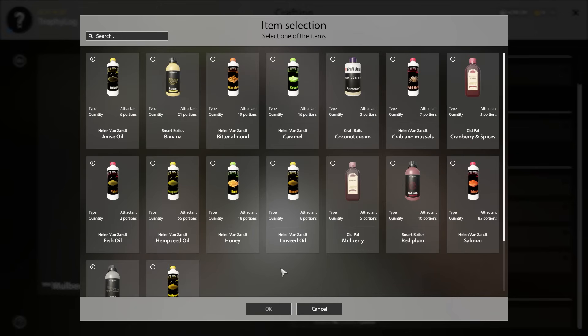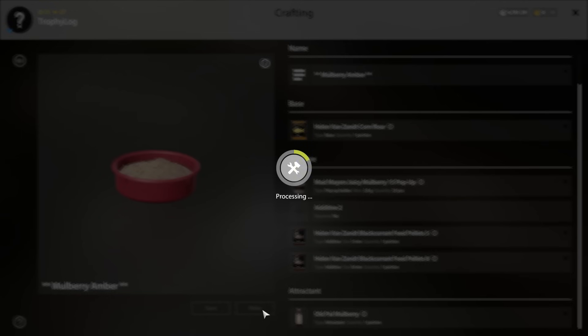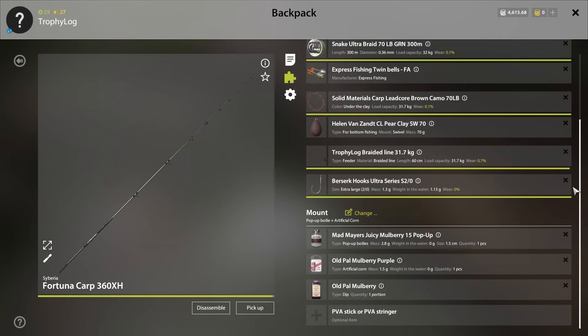For the spot mix we will use a cornflower base, choosy mulberry popups 15, mulberry 15 sinking boilies, plaque around pellets 5 and 8 for additives, and mulberry attractant. We will use a popup rig which will have a popup mulberry 15 boilie, mulberry purple artificial corn, and mulberry dip on it. This is my setup if you want to follow it.